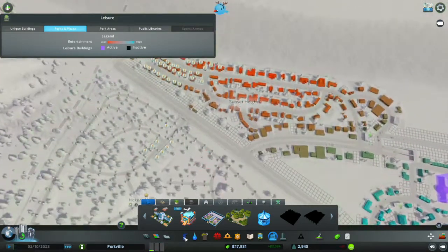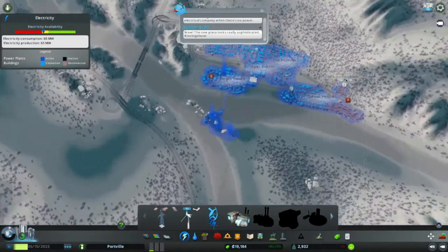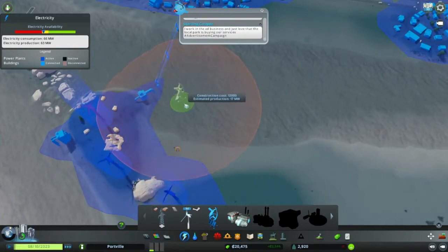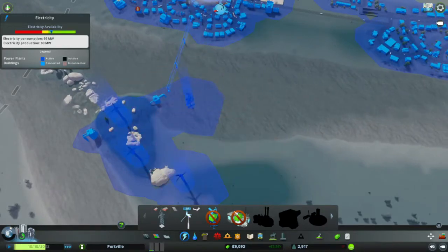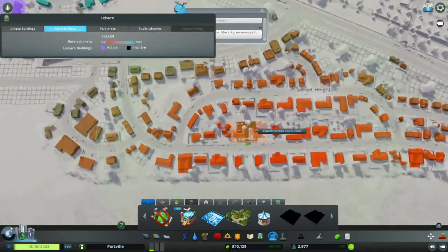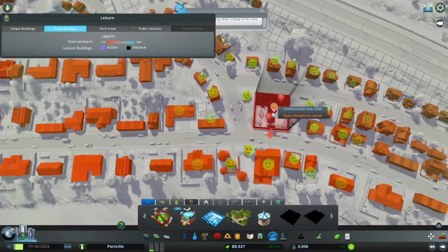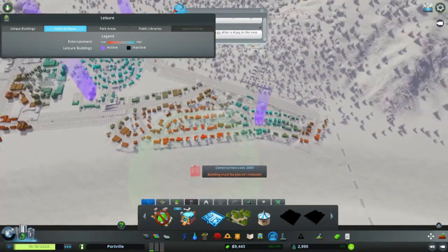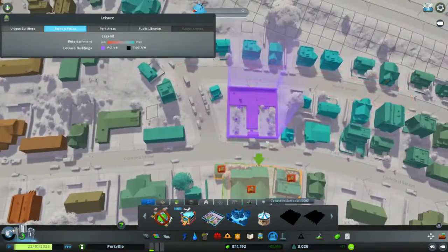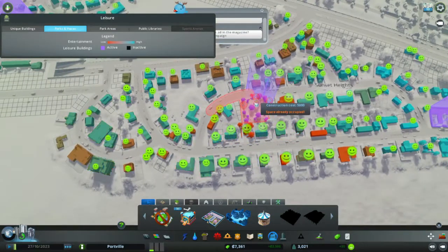Now we don't have anything here. What is the electrical issue? We don't have enough electricity. But now we have the advanced wind turbine, which goes in the water and produces about two and a half times the amount of a regular wind turbine — so that is worth the money, a good investment. Now we get the parks going again — a Japanese garden. I think these are beautiful. In my city that I play without recording, I have these quite often. I can show that in the next episode if you want. Dog park there — does that make people happier? It does.